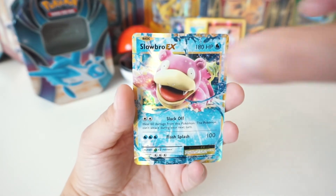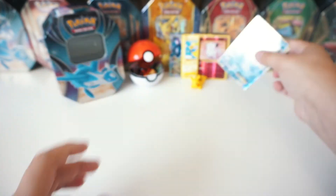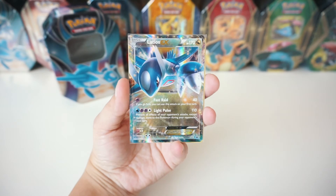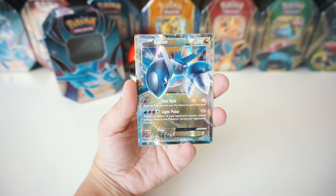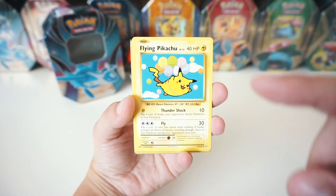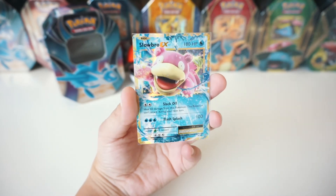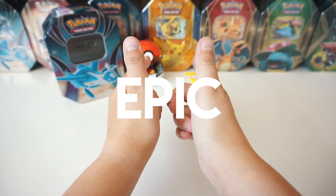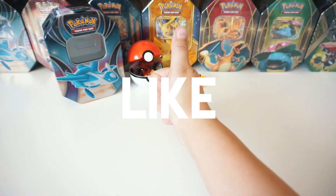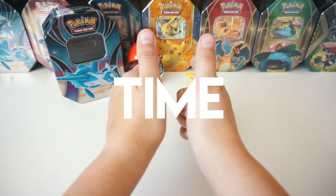We're gonna go ahead and sleeve that up, throw it in the back, and do a little recap of today's pulls. So noobs, in that Latios EX tin we got the Latios EX promo card XY72 — really epic looking artwork. Out of the Evolutions packs, we got a flying Pikachu secret rare — check that out, such an awesome artwork. We then got the reverse rare Clefairy, and finally we've got the Slowbro EX. If you think this video is epic and you want to see more, subscribe to this channel, hit that like button, or just leave an awesome comment. But until next time noobs, peace out.